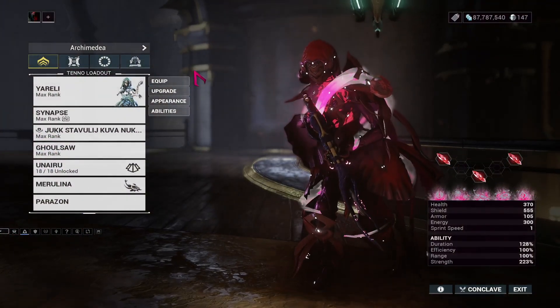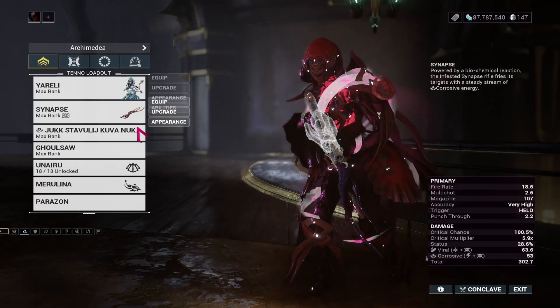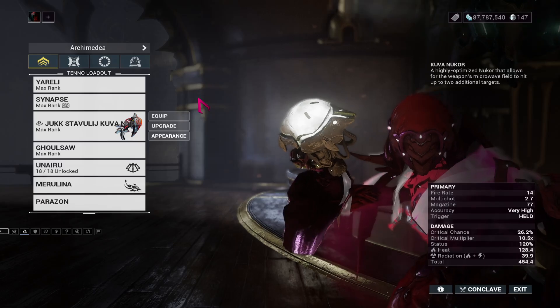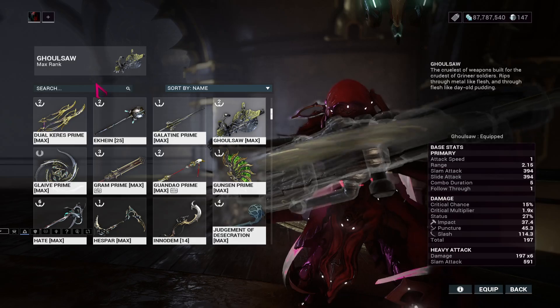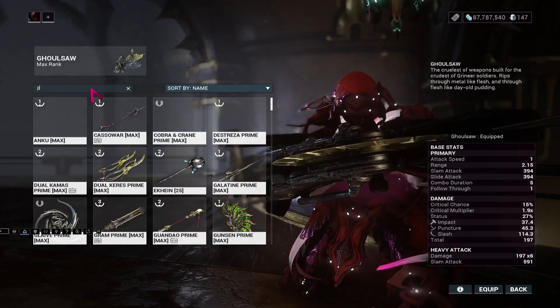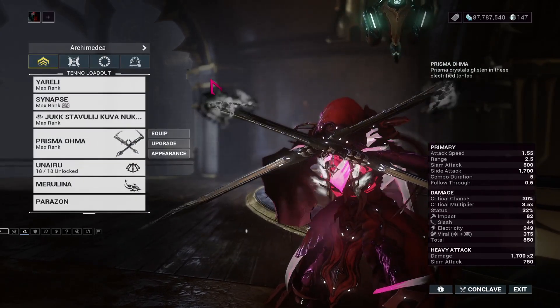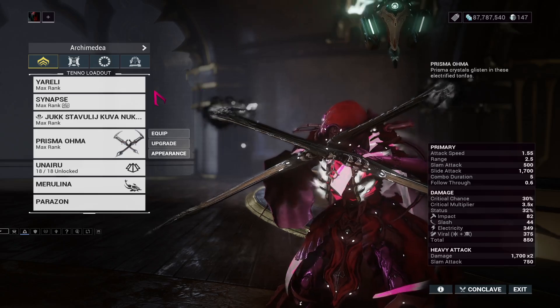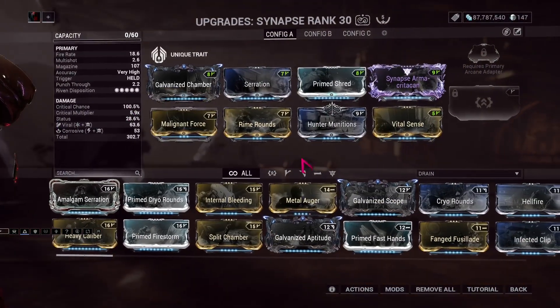I've got so much stuff on this build disincentivizing the devouring attrition that I might as well just not use Latum. I'm going to go ahead and just go for 34 points again — I think 37 is probably a bit ambitious. Anyway, we have Synapse as our primary rifle.